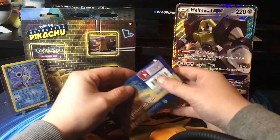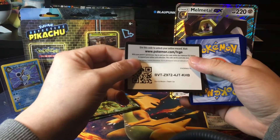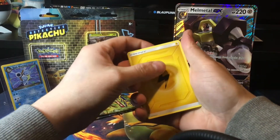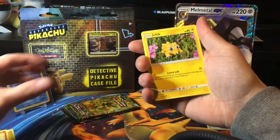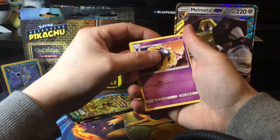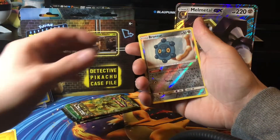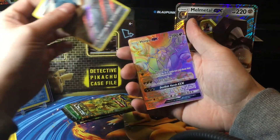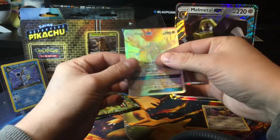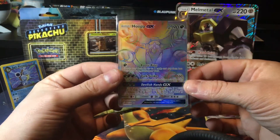Now it's time for the next booster. There's the coat — fourth on the back. Let's hope this box pulls through. Lightning Energy, Vulpix, Joltik, Blitzle, Alolan Marowak, Mareep, Cosmoem, Dragonair, Farfetch'd, Bronzor, and the rare — no way! Hoopa GX Rainbow Rare! That is going in the sleeve straight away. I cannot believe that. Oh my god, what a nice pull!